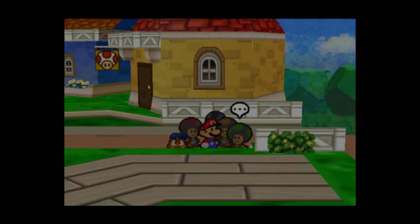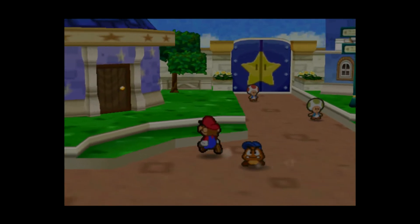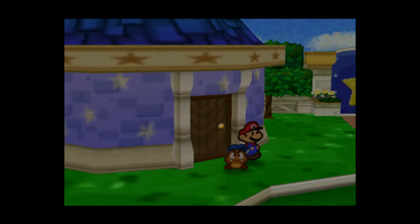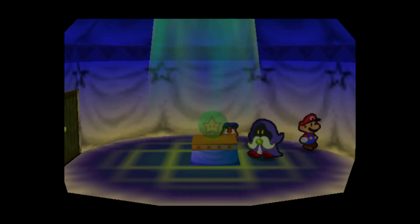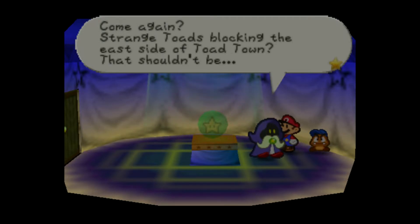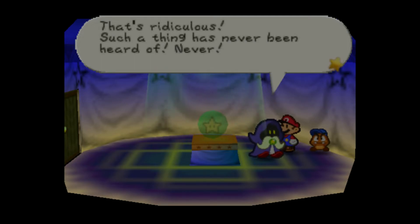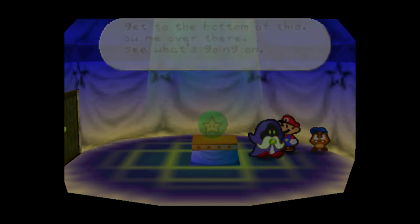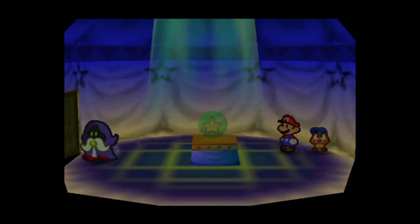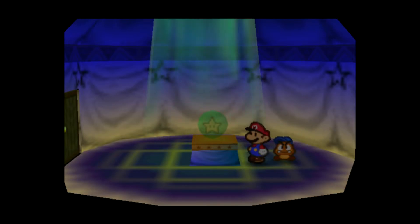You are a stupid little toad, aren't you? Let's go ask him. Now, if you go ask for your fortune, it'll say the same thing — go east. It's the only time you can talk to him. Strange toads are blocking the east side of Toad Town — that shouldn't be, that's ridiculous. Such a thing has never been heard of. I'll get to the bottom of this. Follow me out there, I'll see what's going on. I love this.